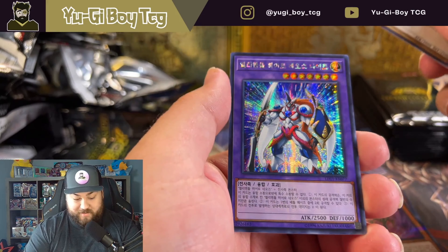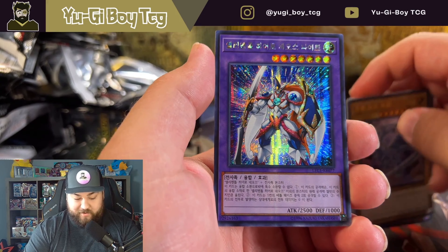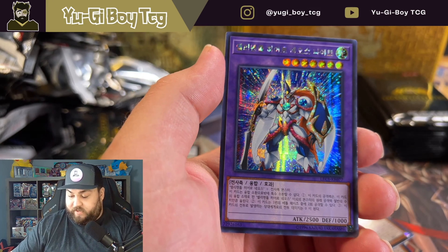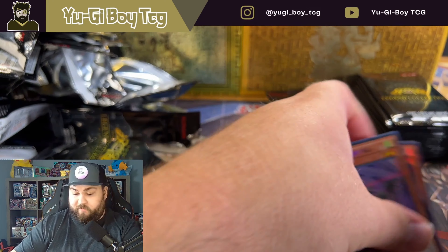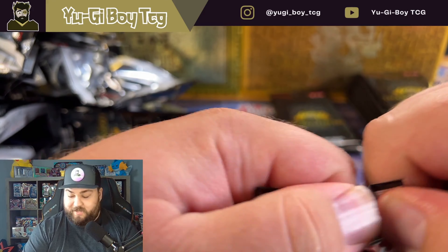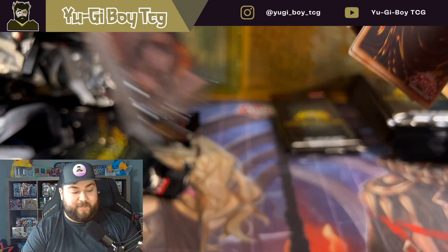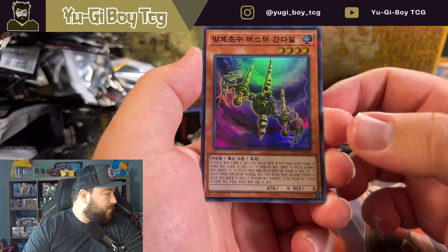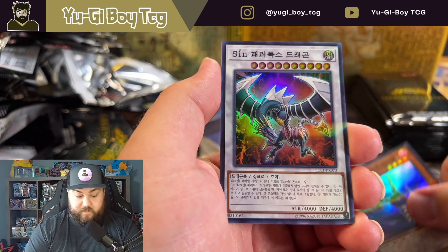Blue Eyes again. Neos - not Kluger, what is the name of that card? Again it's one I'm having a hard time with. I'm only going to sleeve up the extra secret rare or I would be sleeving up a lot of cards. I did sleeve up that Blue Eyes funny enough at the beginning of the video, but I'd probably sleeve up a Dark Magician Girl no matter what too, because you know I love Dark Magician Girl.